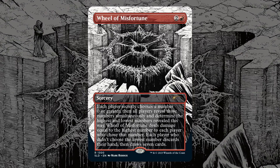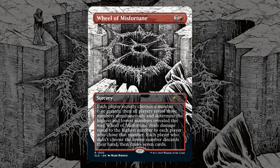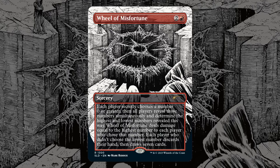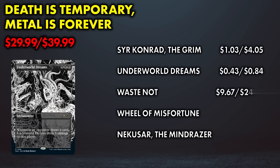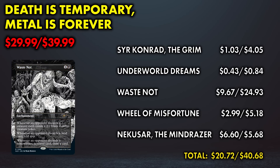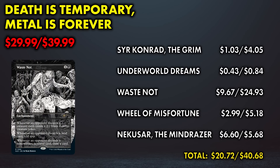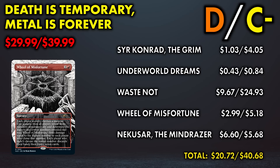Rounding out the Secret Lair is Wheel of Misfortune, whose rules text confounds Magic players to no end — an awkward way to get around Wheel of Fortune being on the reserve list. Wheel of Misfortune is worth several dollars in non-foil and foil alike. Despite all cards seeing Commander play, it's only $20 of value in non-foil for a $30 Secret Lair. Spending $40 for the foil gets you $40 worth of foils. It's a D and C-minus respectively as far as value is concerned.